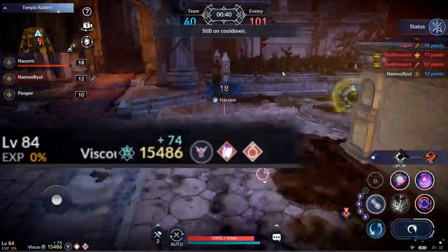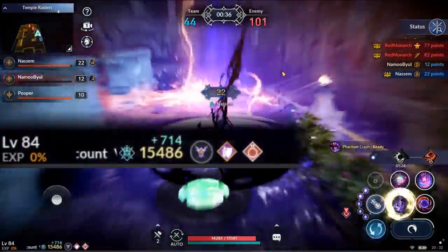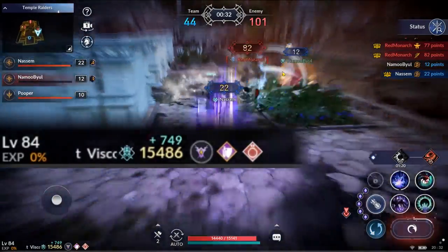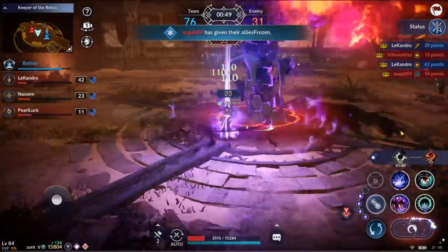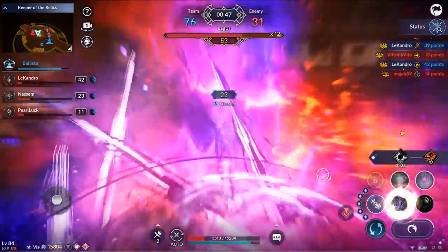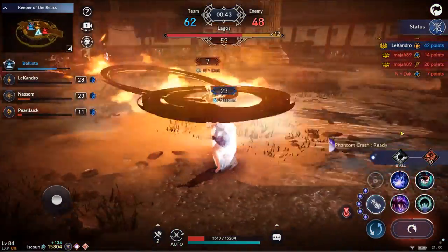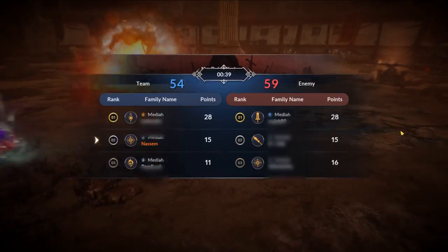The second orb is the amplification orb. If you destroy this orb, you will gain a lot of CP and movement speed. The third orb is the freezing orb. When you destroy the freezing orb, all your opponents become frozen. There is a way to counter this, but I will talk about this when I talk about the minimap.